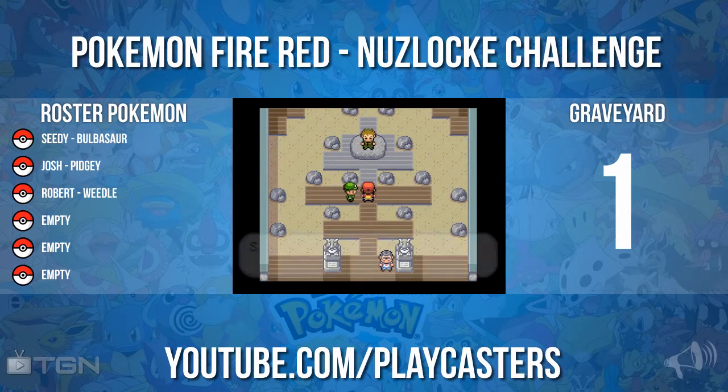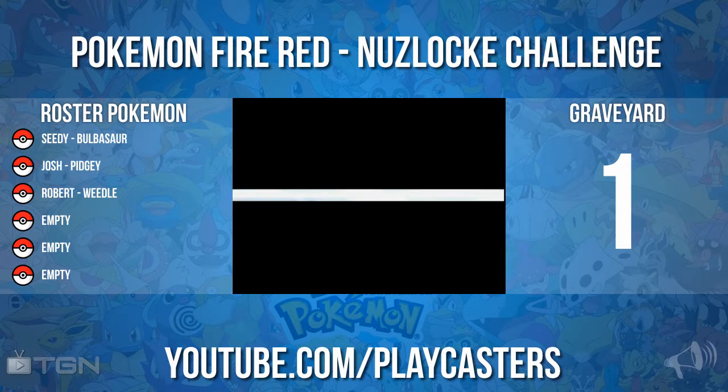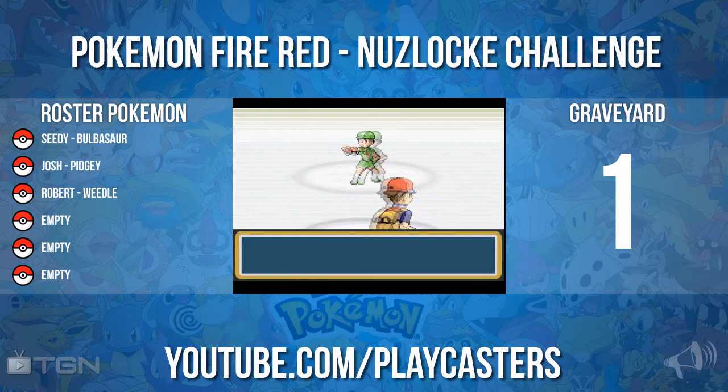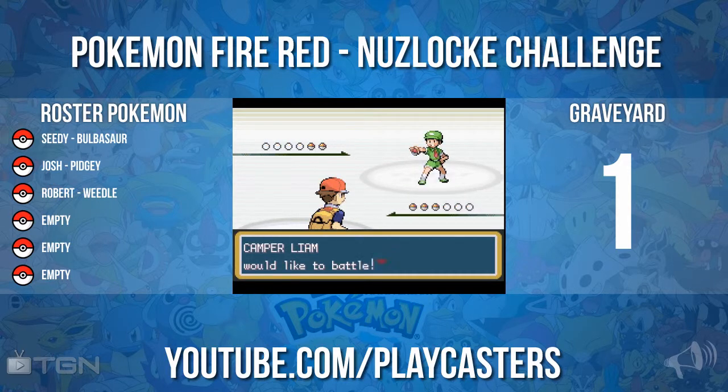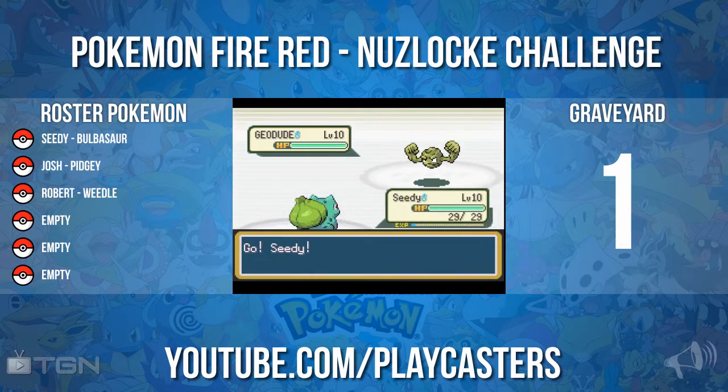Come on, find me. What's up right there kid? He's actually just over there. You are Camper Liam - you're a bit camper, yeah. Send out Geodude, the old floaty rock. Seedy's level 10, should be a fairly easy fight. I'm using Vine Whip which is super effective - takes him down in one hit, awesome.